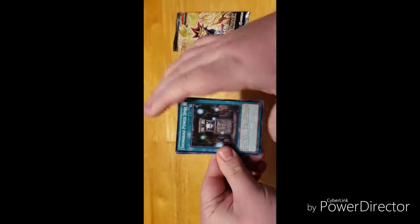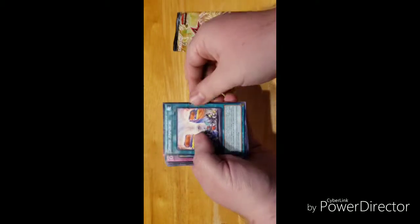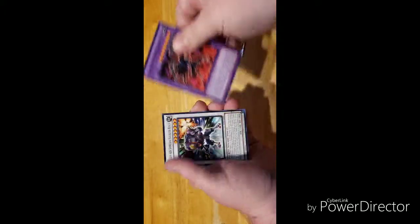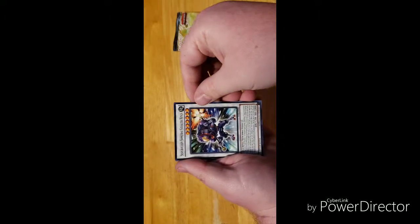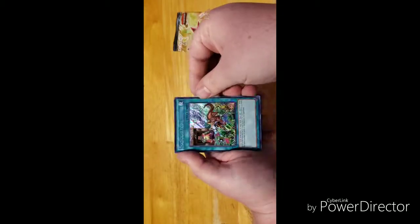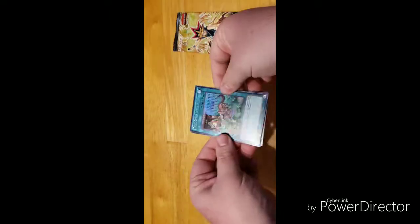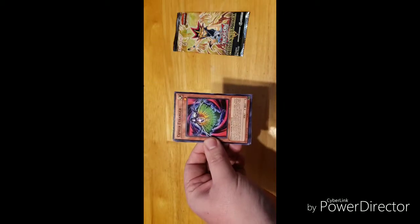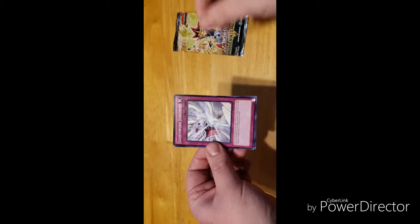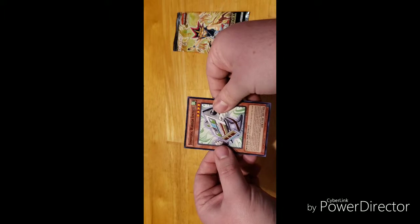We have Shinobird Power Spot, Simp Amplifier, Cypher Spectrum, Ancient Gear Howitzer, Super Heavy Samurai Stealth Ninja, and That Grass Looks Greener — wish I could have pulled this when it was really good, but it's still neat to get. Then we have Cypher Xtreme — not sure — my bad — Lightsworn Judgment, and Symphonic Warrior Synthes.